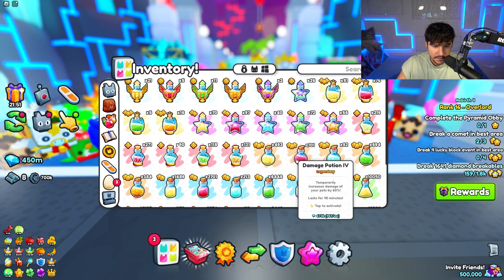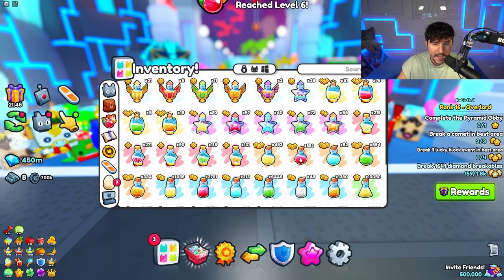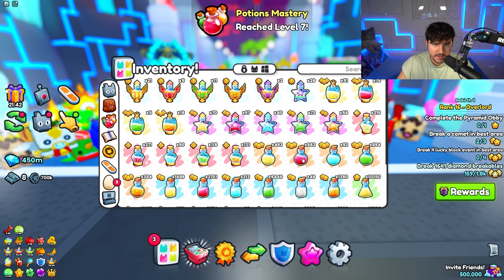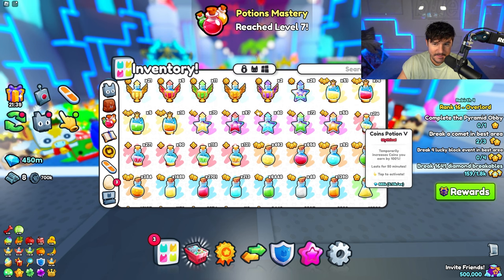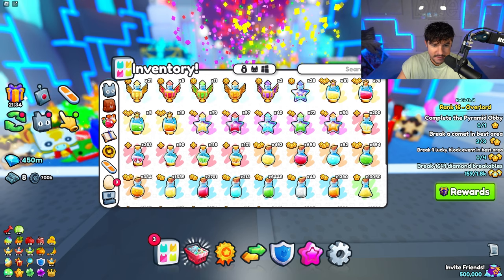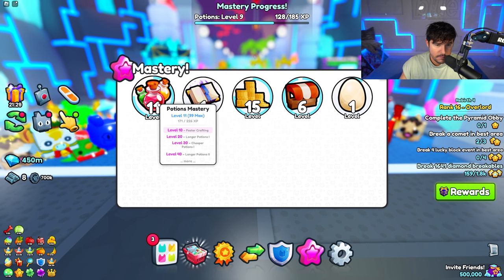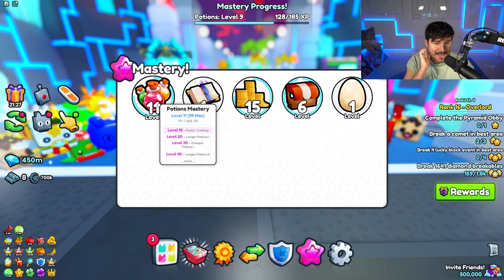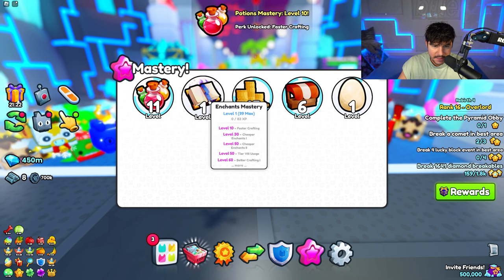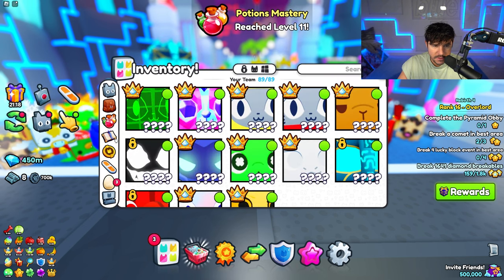Using a potion upgrades the mastery. If I just spam these, my mastery goes way up — I can super fast level this up. The good thing about Potions Mastery is it makes your potions last longer and they get cheaper. Enchants mastery — do you have to get enchants to upgrade that?